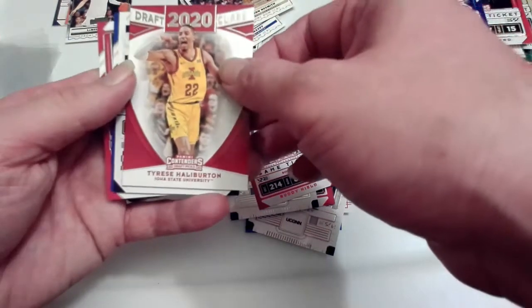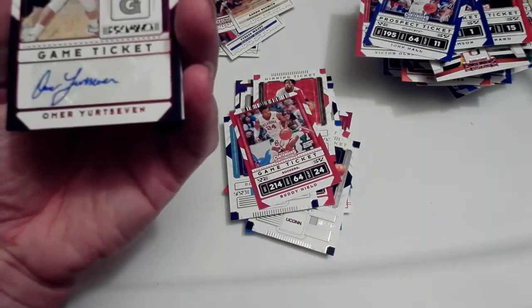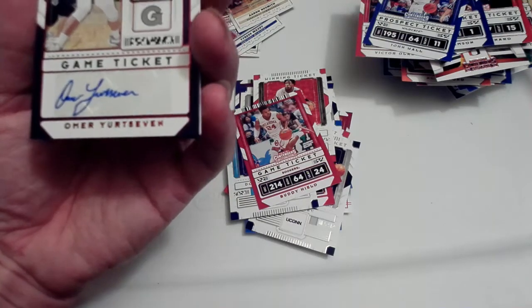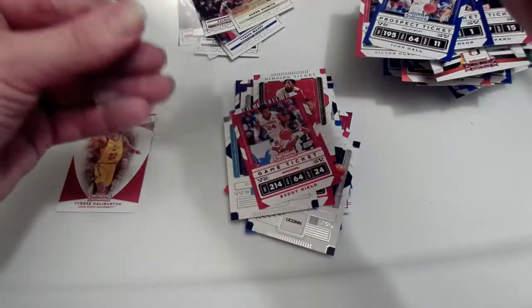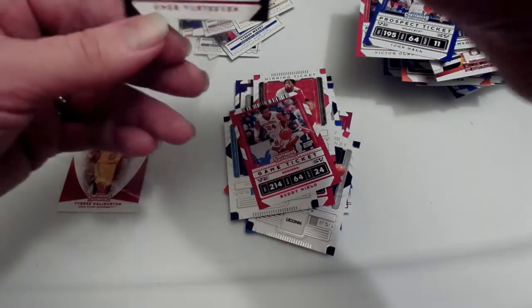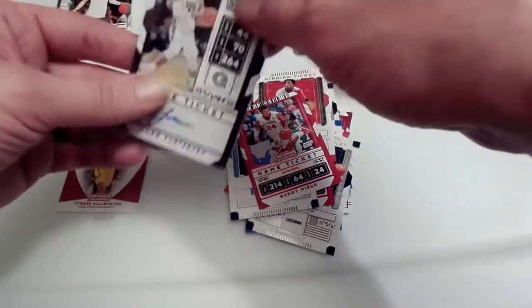Ben Simmons and Kemba Walker. We got Kawhi there on top, another Zion Williamson, another Tyrese Haliburton Draft Class 2020. John Wall and Victor Oladipo. Let's flip this over and we got an Omer Yurtseven from Georgetown. Not a numbered one or anything special, and he's not that great of a player, but it's our auto so we'll take it. We'll see how the draft goes - the draft is in two days.